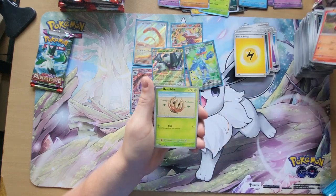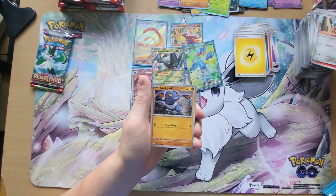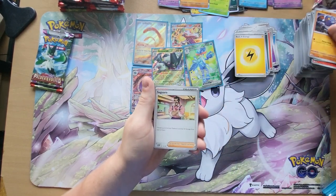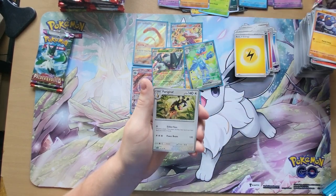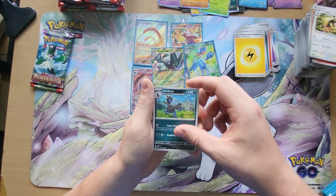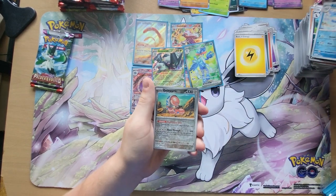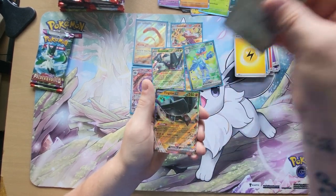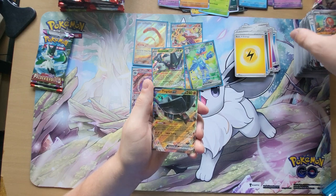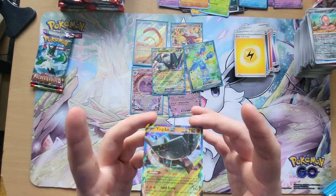Fuecoco, Bramblin, Cufant, Crabominable, Saguaro, Farigiraf, Zweilous, Reverse Holo Azumarill, Reverse Holo Oortworm, and we have our Tinglu EX card. This one is a nice one as well.